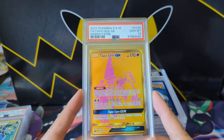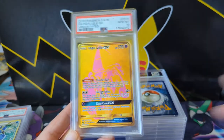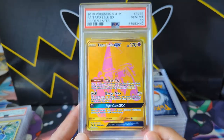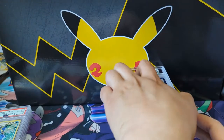Continuing with Hidden Fates — we got the Lele 10. I'm kind of surprised at how this card isn't doing that well. I guess the guardian art — these golds are kind of cool but maybe it doesn't do much. Maybe it's just a bit washed out with only two tones of color. Looking at it now, maybe that's why.